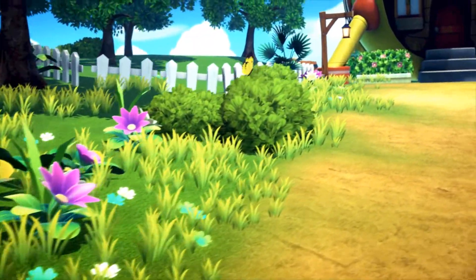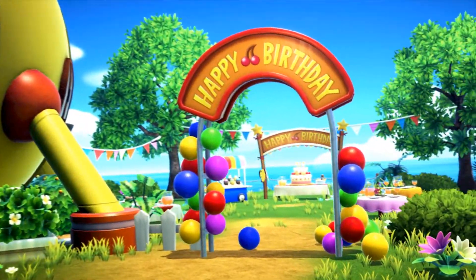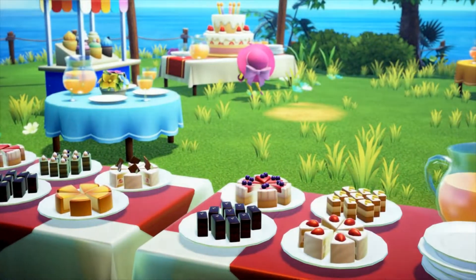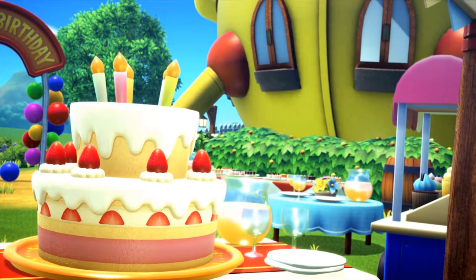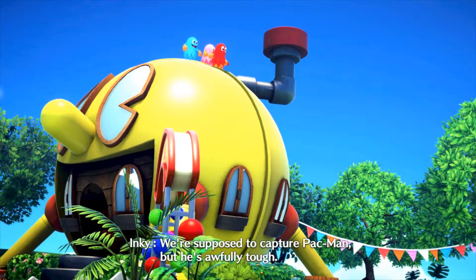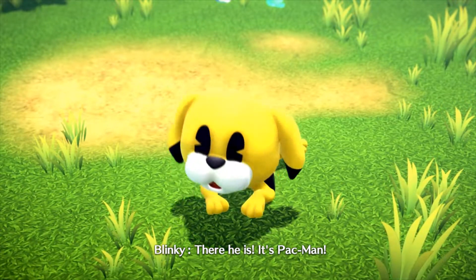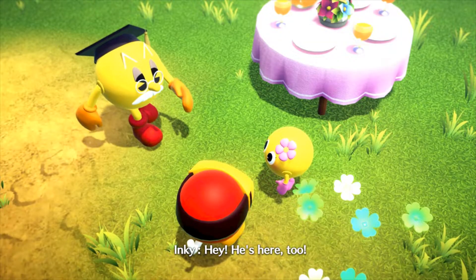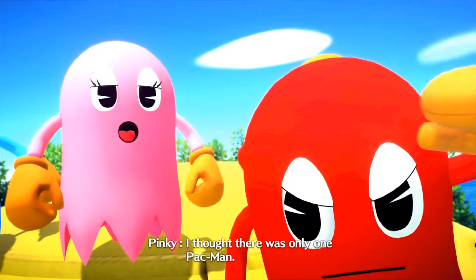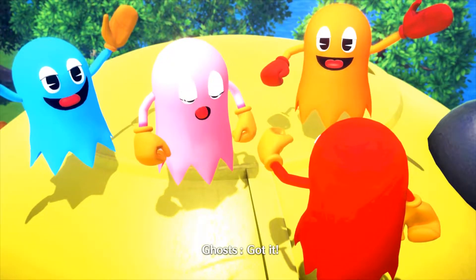We start off at a peaceful scene. It was a bright and sunny day with a birthday party of sorts — there's a sign saying happy birthday and a familiar shaped house right next to it. We're supposed to capture Pac-Man, but he's awfully tough. There he is! It's Pac-Man! I thought there was only one Pac-Man! Let's go! I'm gonna get him! Got him!